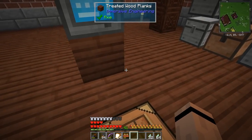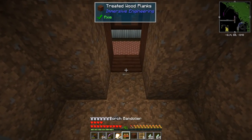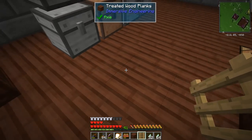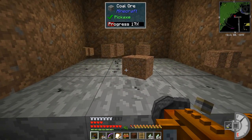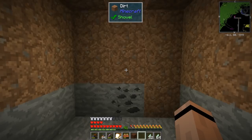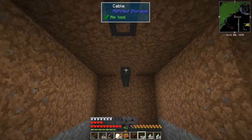Next I've got to get underneath, so we should put a ladder in just to get down here. Ladders are a lot faster now so you can go up and down like crazy — this should help us quite a bit. I need to dig over five blocks from here: one, two, three, four, and this should be five. Let me peek up here — perfect. I'll get a torch in there for now, and we'll stick cable up out of the hole like that.